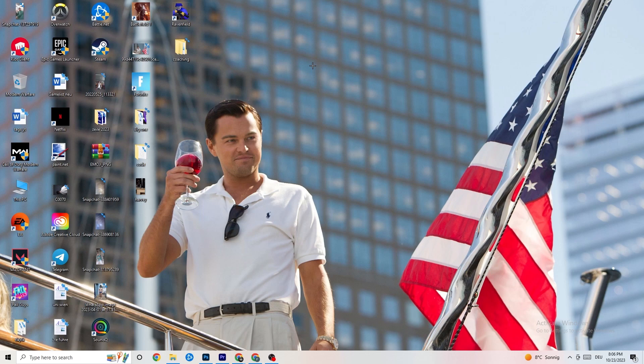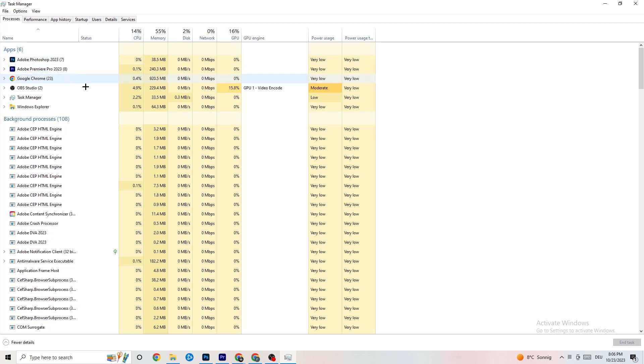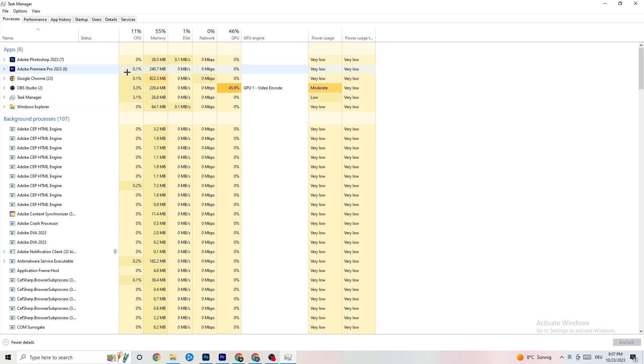The next step is to open Task Manager. Right-click the taskbar at the bottom of your screen and click Task Manager. Go to the Processes tab in the top left corner where you can see CPU usage, memory usage, GPU, network, and so on. End every single task that is using too much GPU or CPU — right-click it and select End Task. For example, for me it's Photoshop.